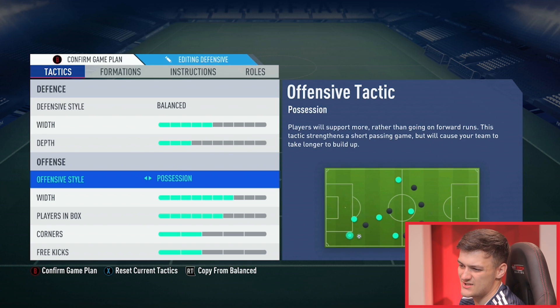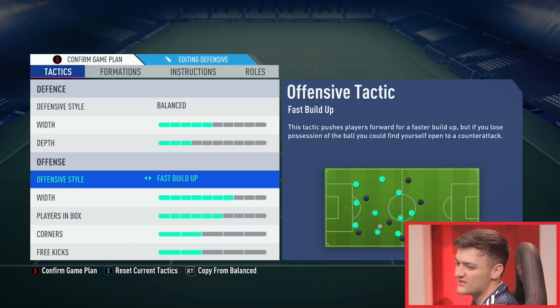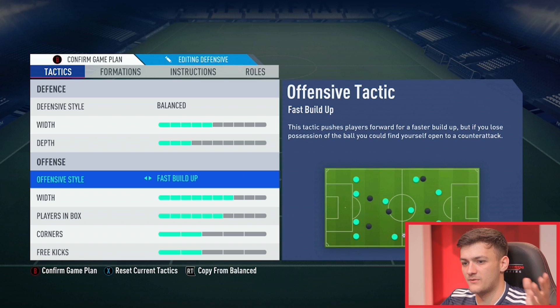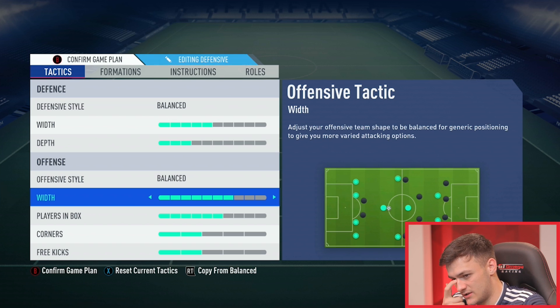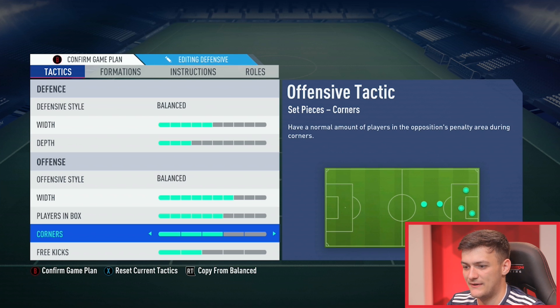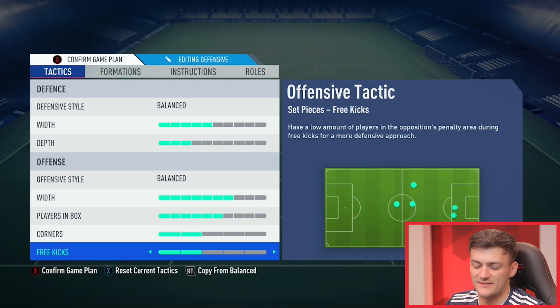For offensive style, possession is probably a no-go this year. Fast build-up is good when you've got 20 to 25 minutes left, but before that for this formation it seems like any formation becomes a 4-2-4 with fast build-up, as your two centre mids stay and your CAMs will all just push to the last line of defence. For width, your players aren't starting too wide or narrow, so keep it in the middle but have some width to get crosses in the box. For players in box, don't put this too high or your CDMs will get into the box and leave you exposed. For corners, keep it low — if it's too high you're susceptible to a counter-attack if they win the first header. For free kicks, keep it as low as possible as I always go short.